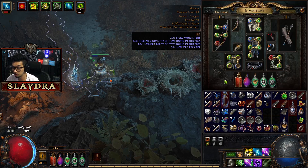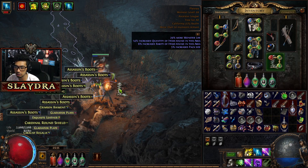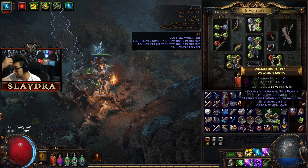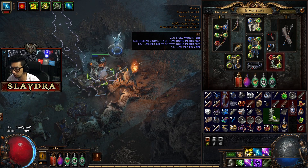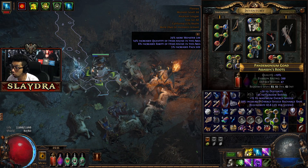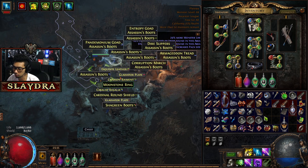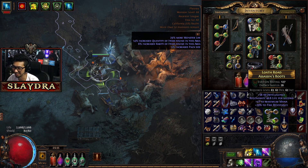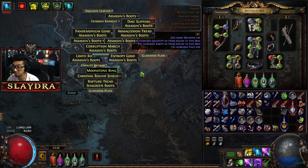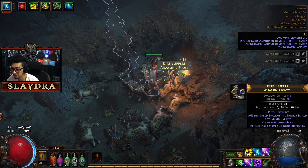Maybe these boots are actually pretty good. Our boots right now could definitely use an upgrade. Even though they're all assassin boots, they're not all going to be the same. Ideally we look for things like resistances and life on boots — that's usually what you want for most builds. Or eventually you can get things like Onslaught or Tailwind, but your chances of actually just finding that on the ground are honestly going to be pretty slim. There really wasn't any upgrade here.